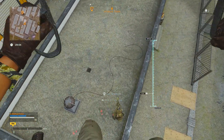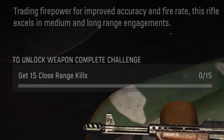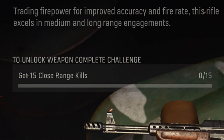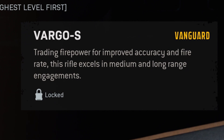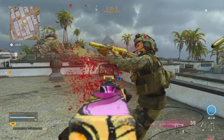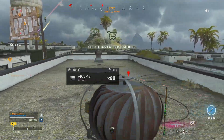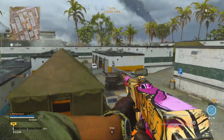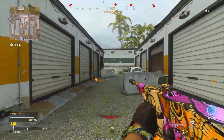How do you unlock this weapon in Warzone? The challenge says you need to get 15 close range kills. However, at the time of making this video, the challenge is currently not available in the game. You can unlock it in Vanguard and Modern Warfare, but for Warzone the challenge doesn't actually come up — it's not clear whether it's not tracking or just not displaying.